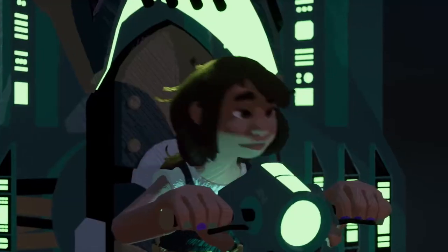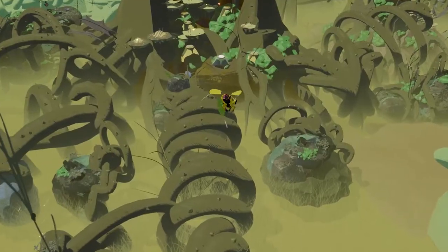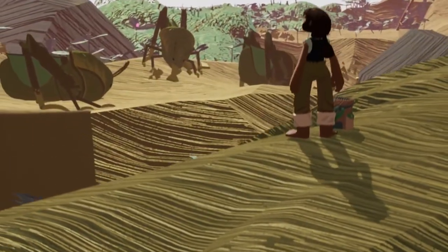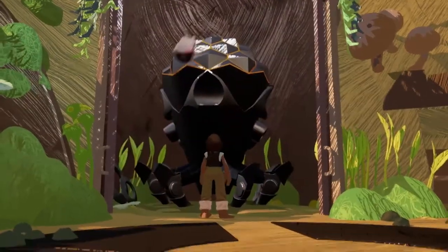Stonefly is a top-down action-adventure game set among tree canopies, boggy marshes, and prickly briars. You'll play as Annika Stonefly, who's on a mission to recover her dad's beloved stolen mech by setting out on her own.